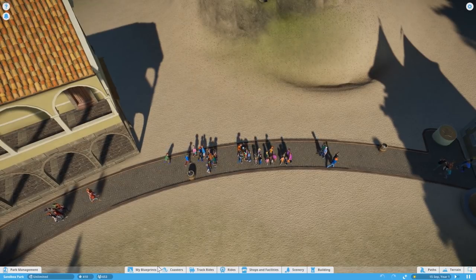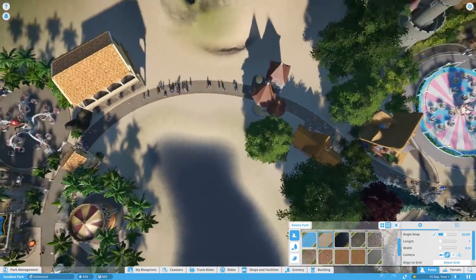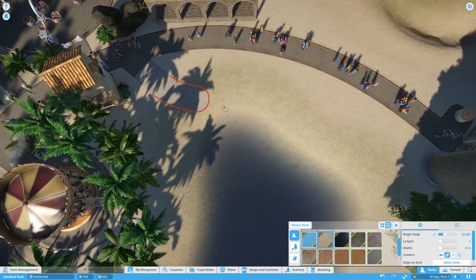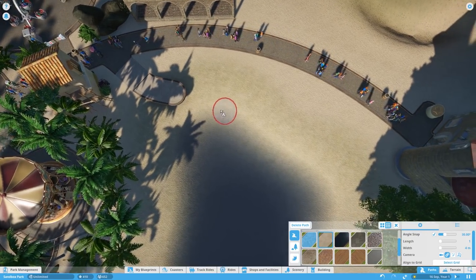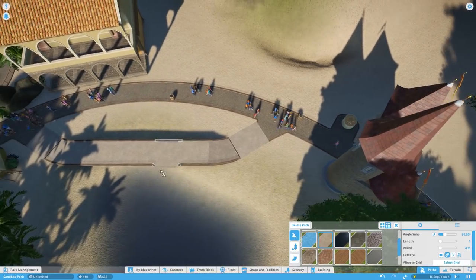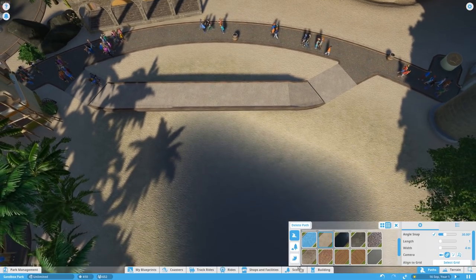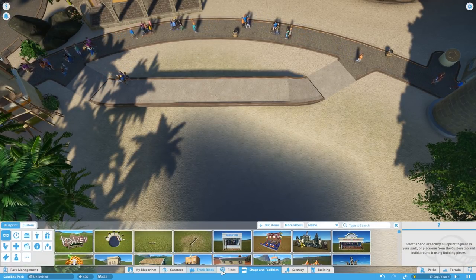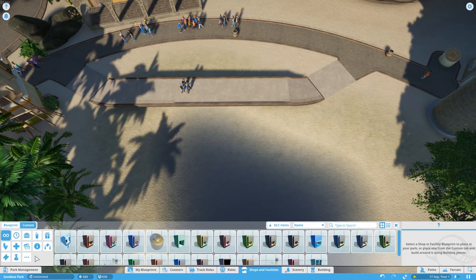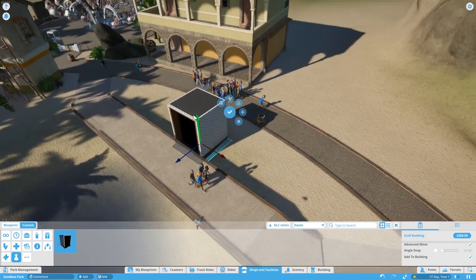We're going to put down a bit of path here — this is going to be our backstage area. Within this backstage area we're going to place down a staff room. You'll find these in staff management. We're just going to place down a plain block one for now because it really doesn't matter what it looks like as long as it works. Put that there so it connects to the path. Now this is the area your staff are going to want to come down to when they start to get a little bit worn out.